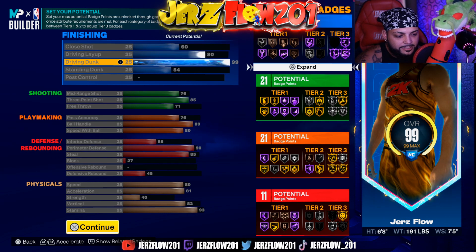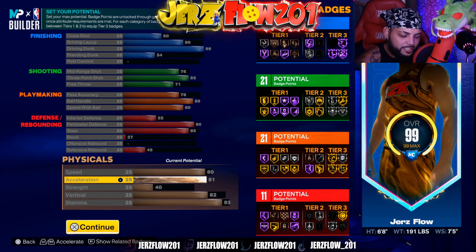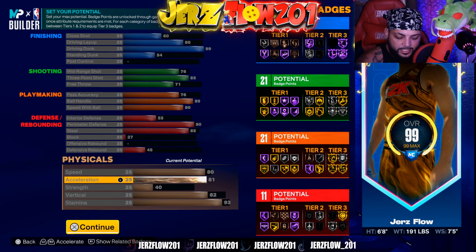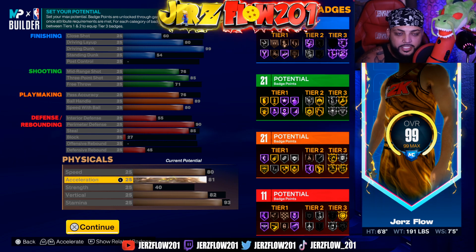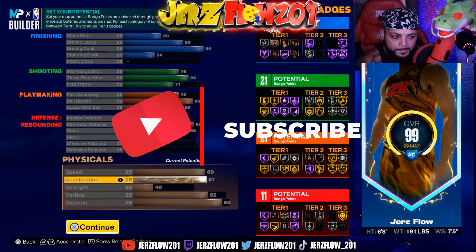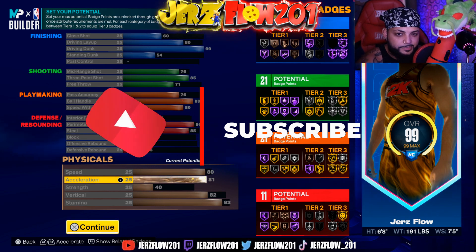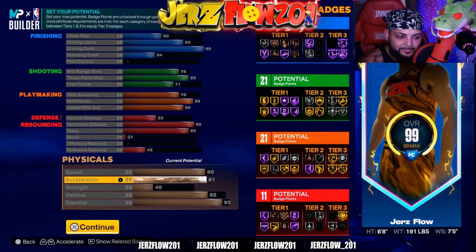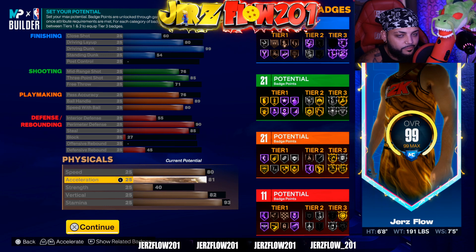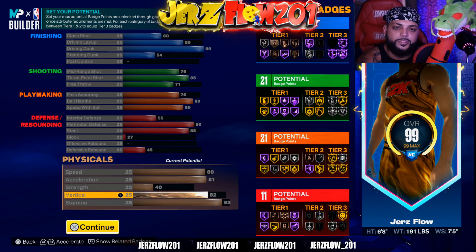This is like a freak of nature — he's got an 80 speed with ball, and 81 acceleration. Acceleration is more important than speed with ball. The true definition of speed with ball is your first couple steps then running straight. For pro-am players playing at the half or threes, it's critical. If you're playing twos you can lower it. Vertical is 82 — you need this. If you don't follow these stats you're gonna ruin this build.